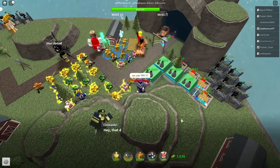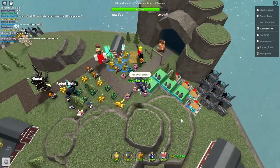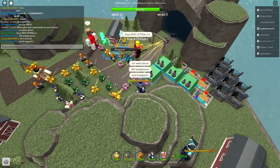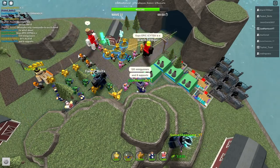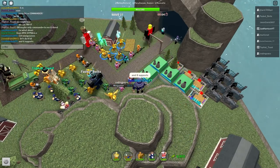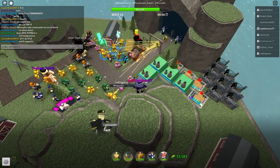How can you redeem these codes in the game All-Star Tower Defense? Once inside the game, press the Settings gear button in the bottom right corner of the screen. Copy and paste a working code into the message box labeled 'Enter code' when the window appears. If the code is correct, players should receive their free gift right away. If the code does not work, it will remain in the input field.